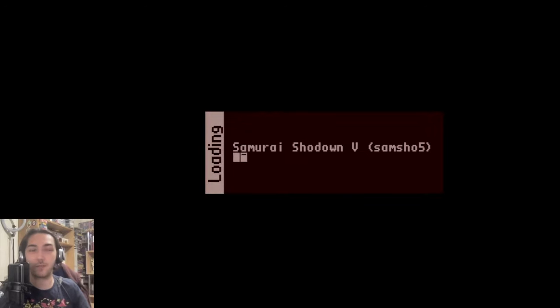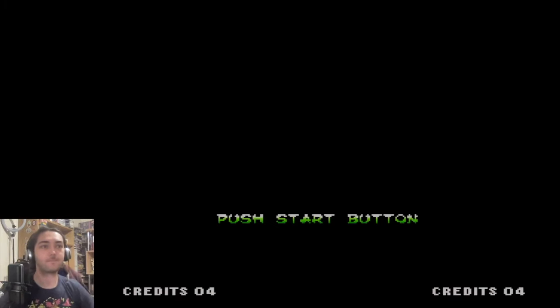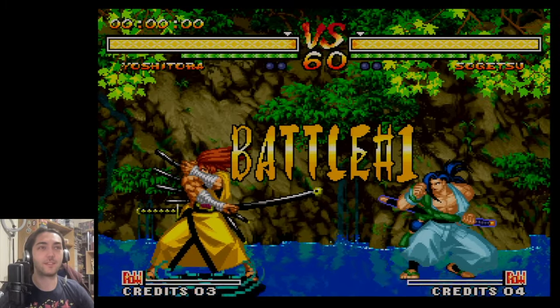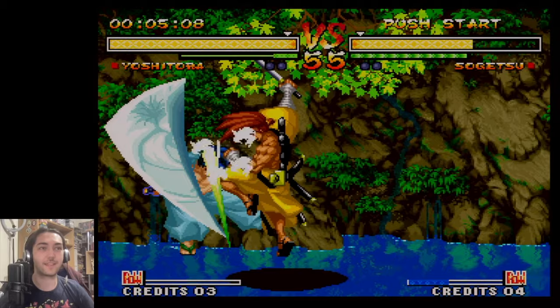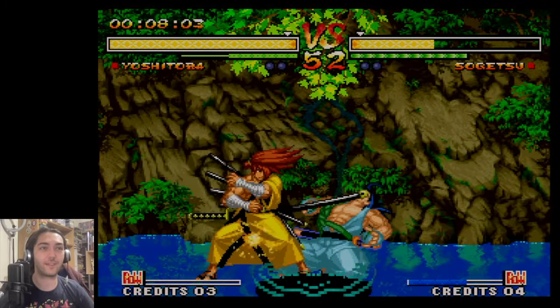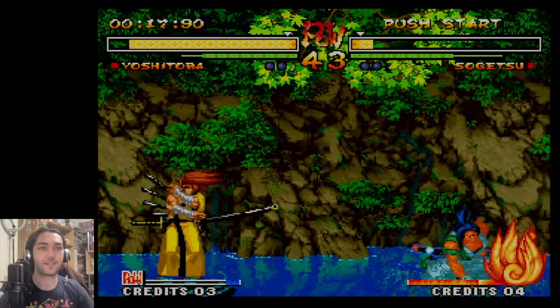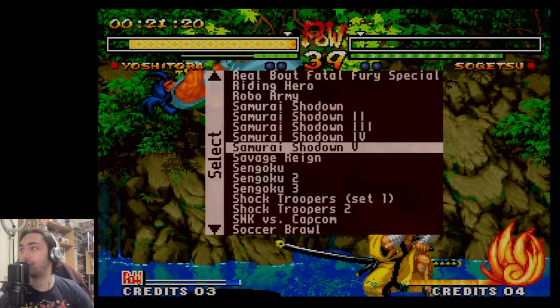I'm going to try the latest Samurai Shodown as well — Samurai Shodown 5 — just to see what the difference is like. Let's see how much it improved over the years. The character select screen looks a lot more detailed, the zoom in looks a bit clearer, and the attack animations really stand out a lot. I still have no idea what I'm doing, but I can definitely appreciate good graphics and animation when I see it, and this is definitely very impressive. Somehow I won.